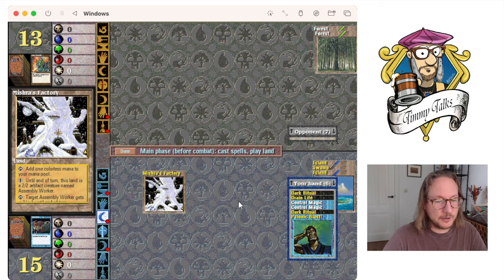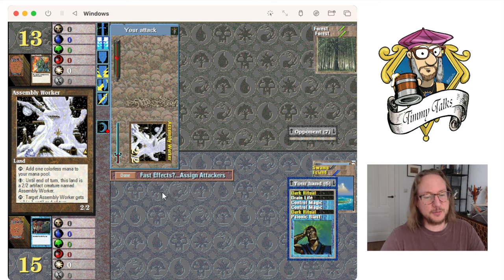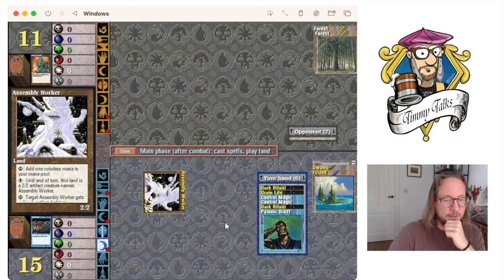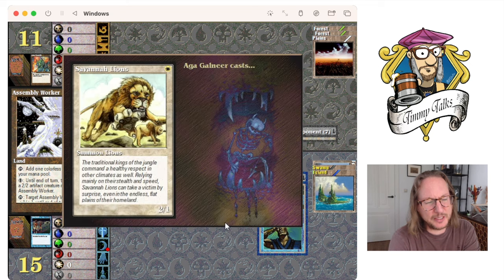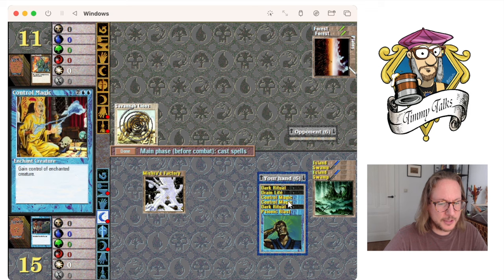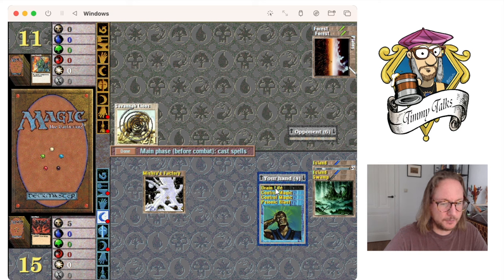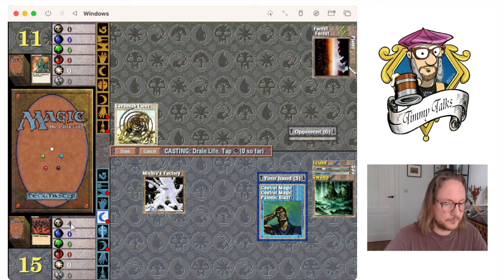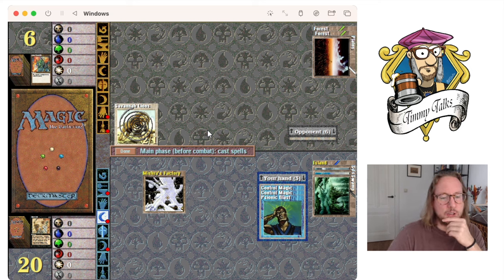I've got a Psionic Blast — two Dark Rituals and a Drain Life, that's a lot of damage. Let's just attack first. I also have a Psionic Blast. I think I'm pretty close to victory — putting him on 11. I'll just pass and try to play the Drain Life. I can do double Dark Ritual — I'd have five black — drain life for four. There's another swamp. We can also do Control Magic. Let's do double Dark Rituals and play Drain Life for five.